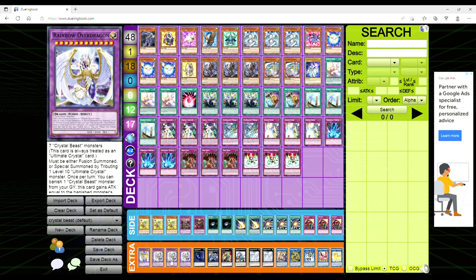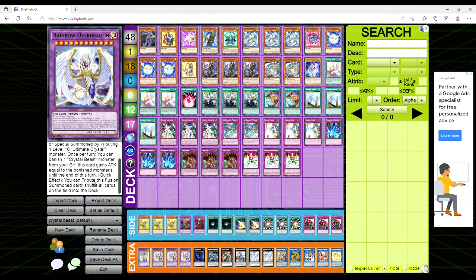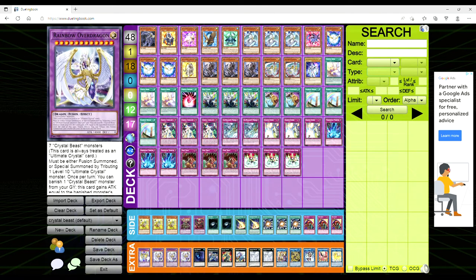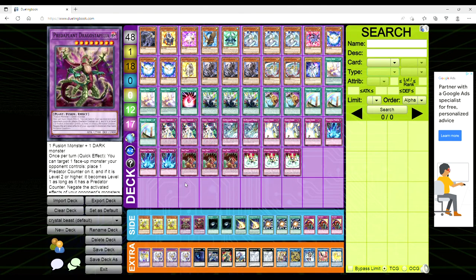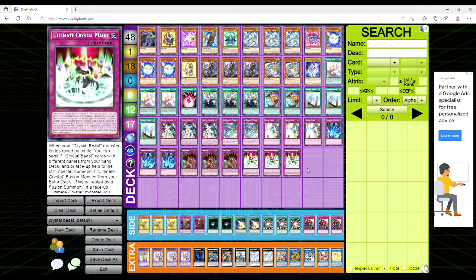Rainbow Over Dragon is really interesting — it's any seven Crystal Beast monsters, always treated as an Ultimate Crystal card, and is either fusion summoned or special summoned by tributing one level 10 Ultimate Crystal monster, i.e. Rainbow Dragon. Once per turn, you can banish a Crystal Beast monster from your grave and it gains attack equal to the banished monster's until the end of turn. And as a quick effect, you can tribute it to shuffle all cards on the field into the deck. If you tribute Topaz Tiger it goes up to 5600. Rainbow Neos we all know is busted.